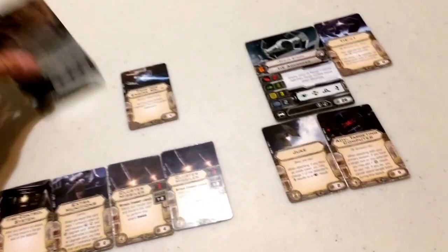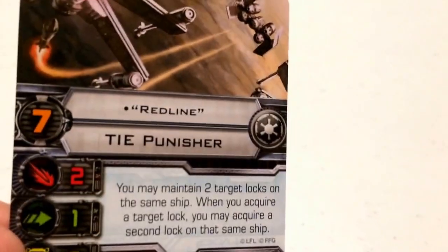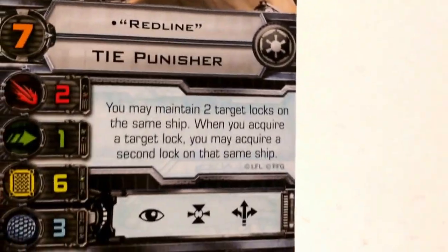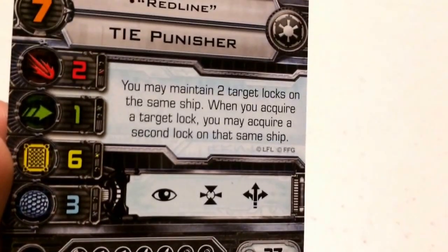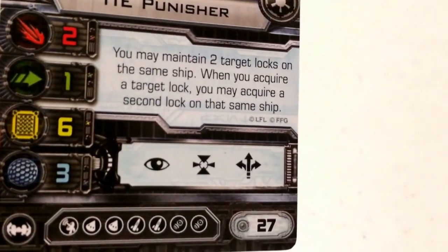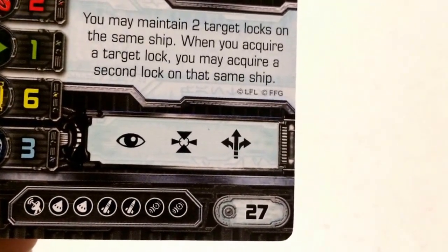We'll start with the heavy bombardier of the build: Red Line. Coming in at a pilot skill of 7, he flies the Cynar Fleet System's TIE Punisher for the Galactic Empire. He has an attack value of 2, agility 1, hull 6, and shields 3. His action bar consists of focus, target lock, and boost actions. He costs 27 squad points to field.